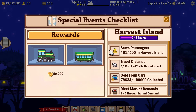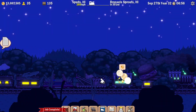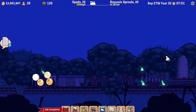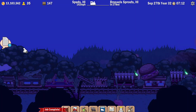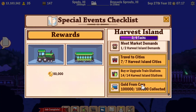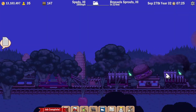Once I complete enough of these tasks - I'll serve the passengers, go to the caboose and collect a load of gold to see if I can get close to that target. That looks pretty close - looks like I've managed to collect the gold from cars. I've collected the gold from cars, the hundred thousand. I need to meet two market demands, I've done a quarter of the distance, and I need to deliver another nineteen passengers - let's have a burst of speed.